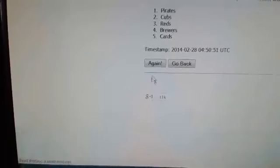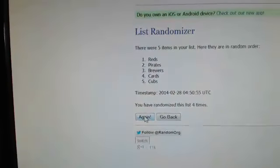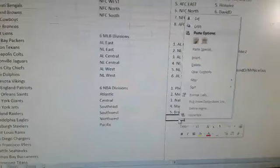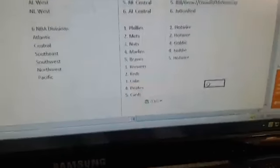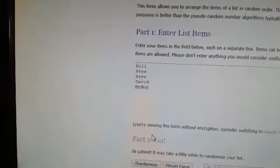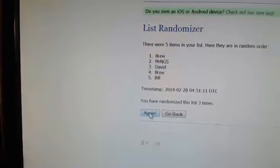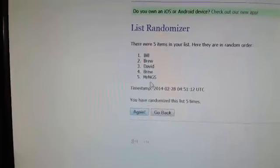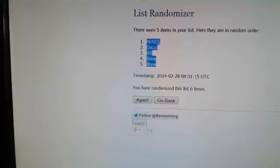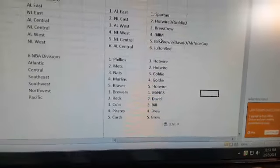Let's do the teams first — five times. Three, four, and five. Boom, there it is. Brewers down to the Cards. Copy, paste, boom. Bill, Brew Crew, David, and Mr. Nice Guy — there we go. Five teams, five names. One more click for five, one more — six. There it is. Copy, paste them, and we're set.